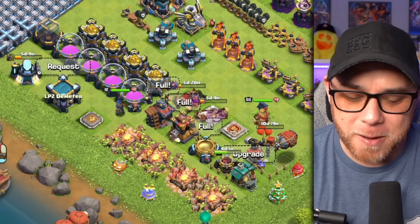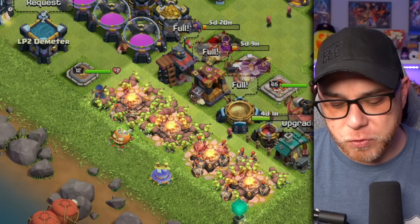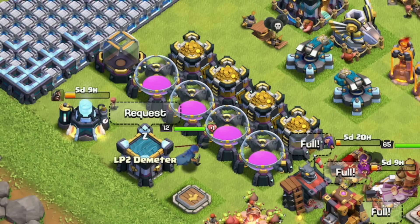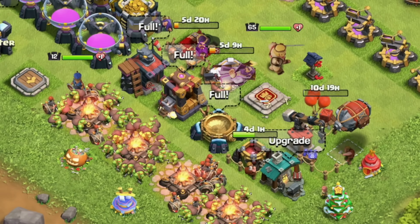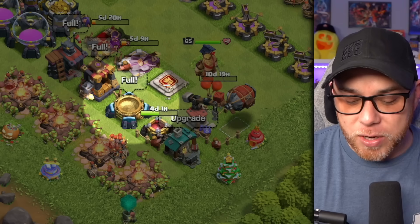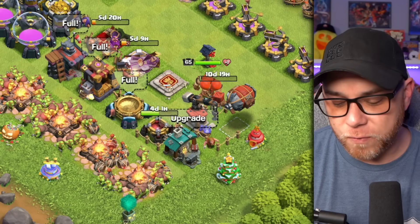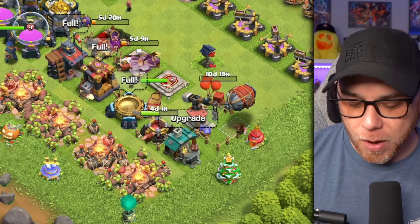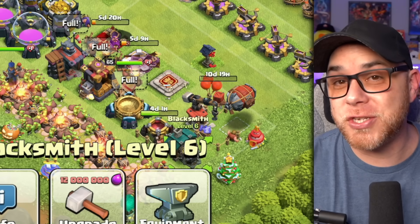I did some stuff while I was away to try to keep this thing going — not necessarily casually playing, but also not really grinding the game like I've done in the past. We got the Royal Champion to level 12. I also upgraded all four Army Camps to level 11. The Elixir Storages and Gold Storages are maxed for Town Hall 13. We also upgraded the Barracks to unlock the Dragon Rider, the Dark Barracks to unlock the Apprentice Warden, and included the upgrade of the Spell Factory.